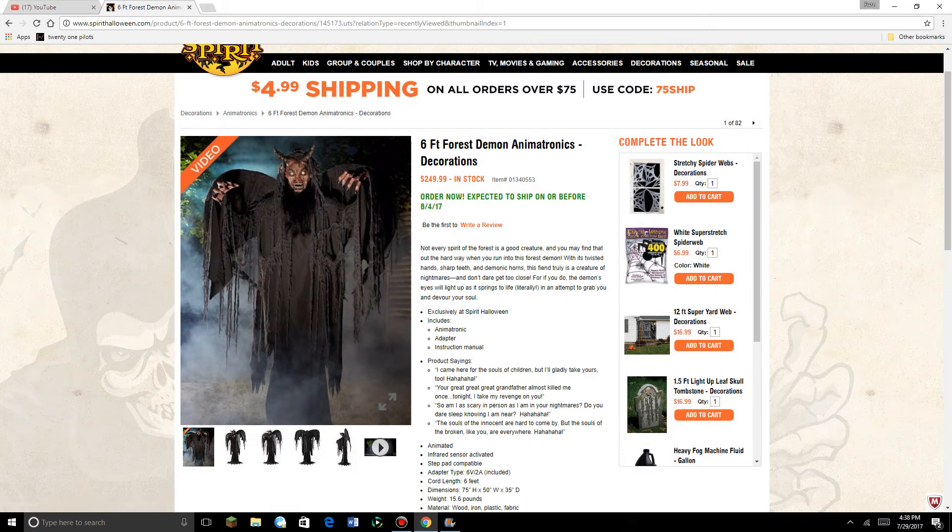Here's his description: Not every spirit of the forest is a good creature, and you may find that out the hard way. When you run into this forest demon with its twisted hands, sharp teeth, and demonic horns, this fiend truly is a creature of nightmares. And don't dare get too close, for if you do, the demon's eyes will light up as it springs to life — literally — in an attempt to grab you and devour your soul.